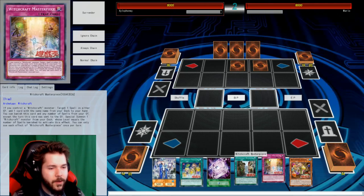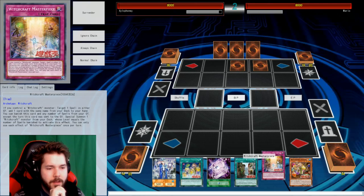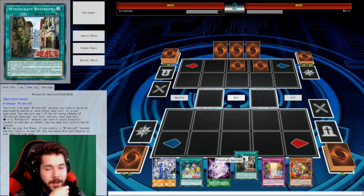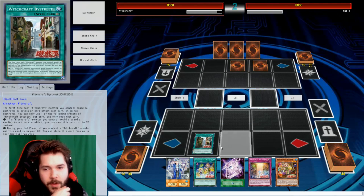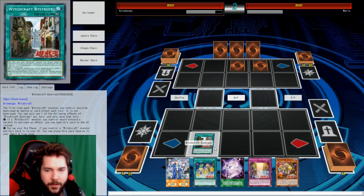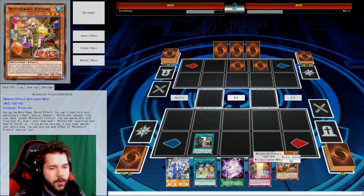So what can we start off with here? I got some normal summons — that could be usable — and some spells. There's so much potential here. I am going to play Witchcraft Bystreet, a continuous card where the first time each Witchcraft monster would be destroyed by battle or card effect, it's not. It has some other effects that will come up. We'll see when they pop up.